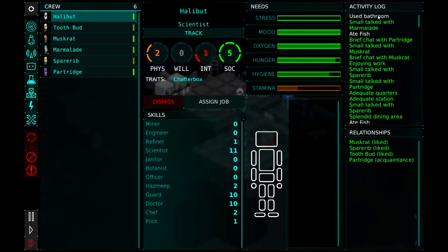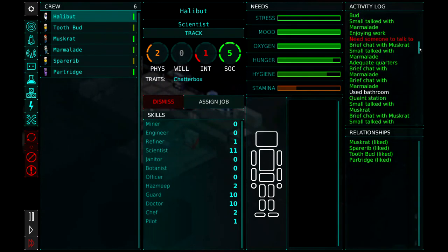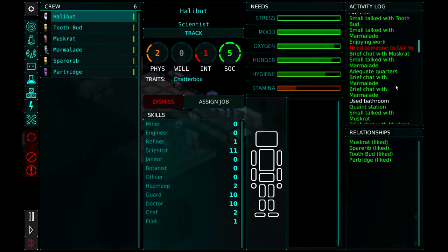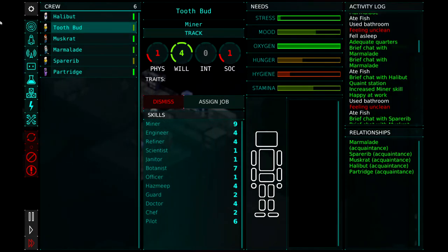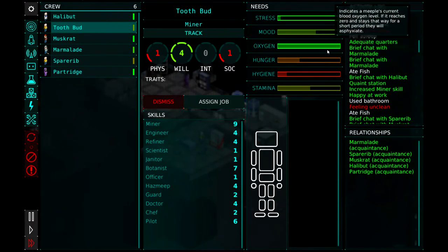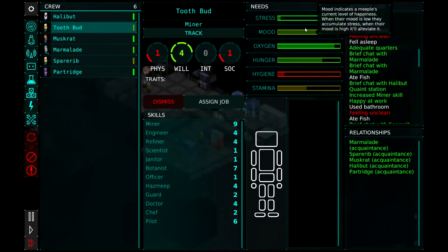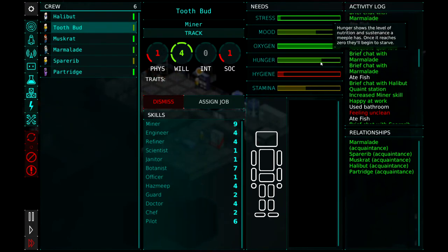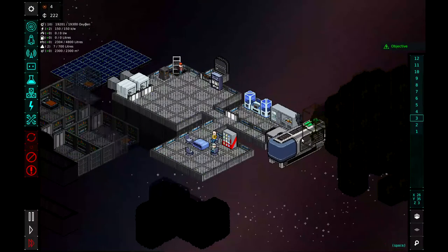On the right side you also have an activity log that shows you the positives and negatives they've had. Obviously if it's red — like 'need someone to talk to, couldn't find anyone to chat with' — that's a negative. The relationship tab shows who they like and who they don't like. Each meeple is a little bit different. Hygiene is affected by going to the bathroom and keeping the area clean. Hunger is obviously eating. Oxygen should always be at a hundred percent. Stamina is affected by sleeping. Mood is just kind of an overall happiness. He must've eaten — that's why his hunger bar jumped up like that. So far so good.